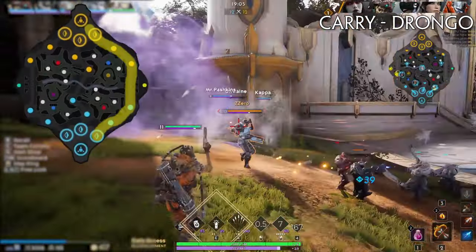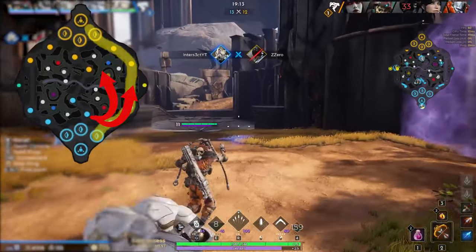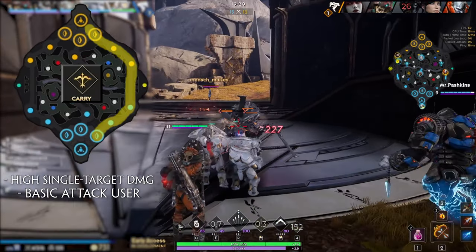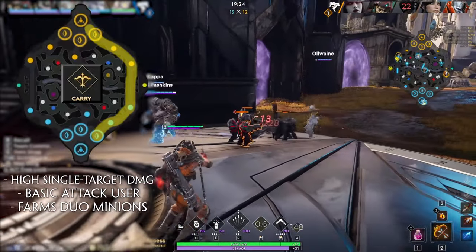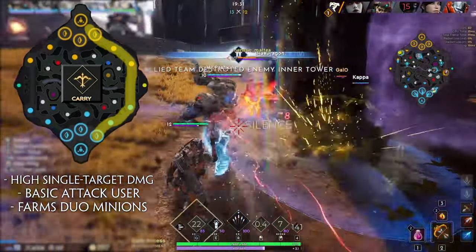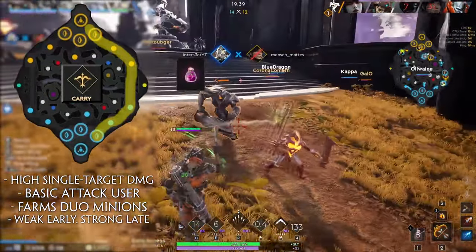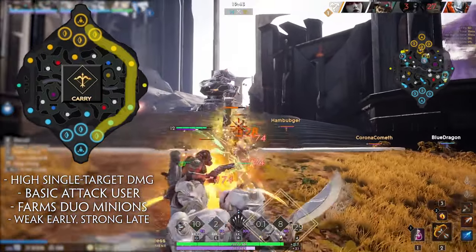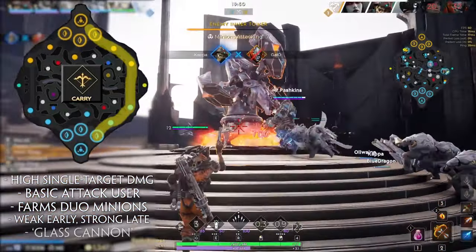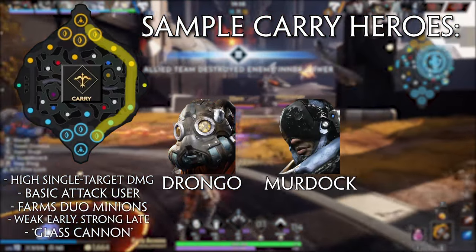The final lane is Duo, identified by having the gold buff on the side and being adjacent to Fangtooth, as opposed to solo lane having green buff and being adjacent to Orb Prime. The duo lane has two occupants. The first is the carry, who takes care of last hitting minions and dealing high single target damage with basic attacks. Utilizing high attack speed and crit chance to shred single enemies, while often struggling with AoE damage compared to the mid laner. Carry players will be weaker early on but monstrously strong in the late game, where their damage output is unrivaled due to carry items and basic attacks that don't have cooldowns. Some good carry heroes to try are Drongo, Murdock, and Sparrow.